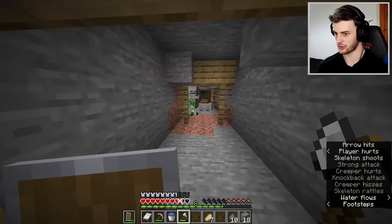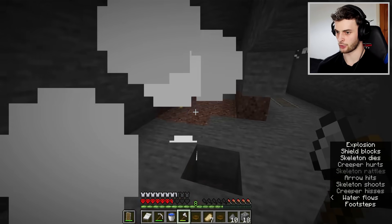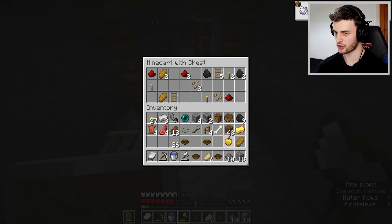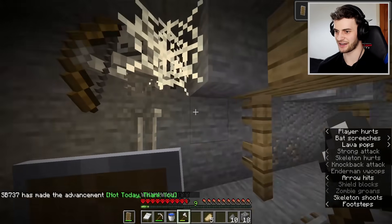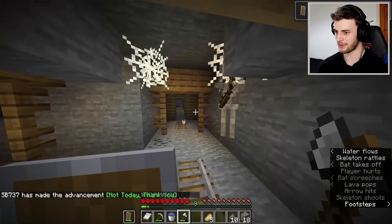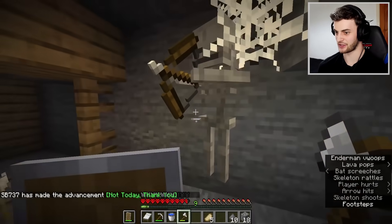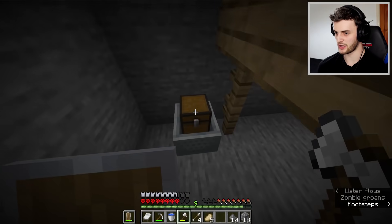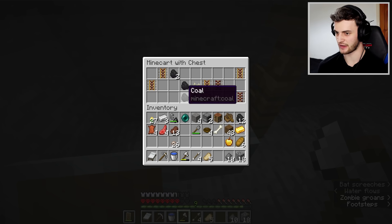Don't blow up my beloved chest over there. That wasn't really what I planned, but we've got a golden apple - very nice. I would have liked more bread, but I'll take the coal. Look at this - he's stuck in a cobweb. To be honest, you're still doing a pretty good job of taking me out. We're definitely way too high up at the moment to find what we need. Hey, a brand new pickaxe - I'll take that. We need to go down.